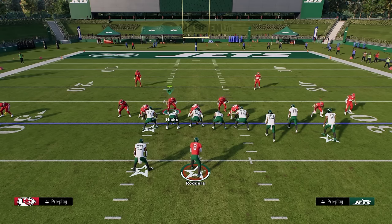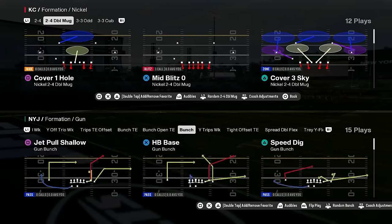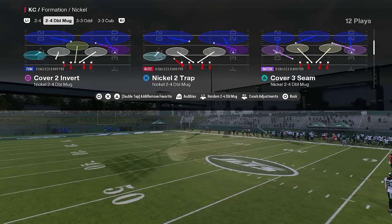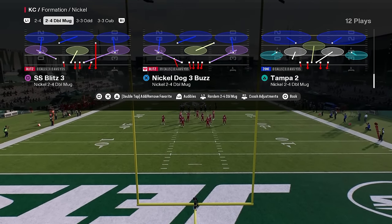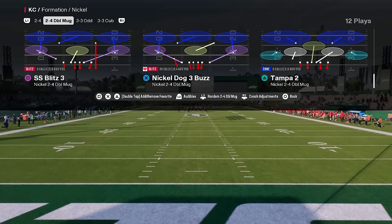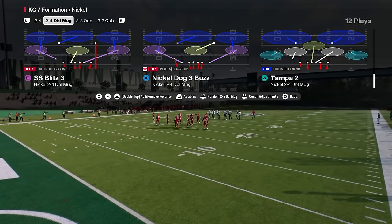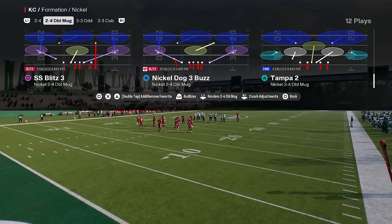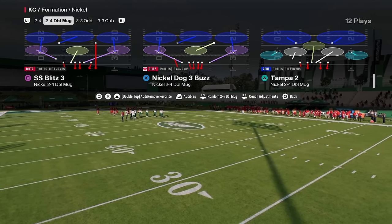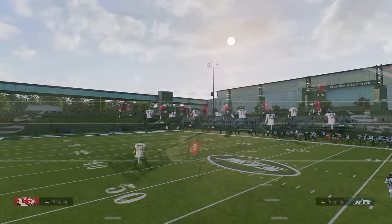Number three on our list is Nickel 3-3 Odd and we have a full defensive breakdown in our school community. Coming in at number two is a two-for-one defense — the most popular defense in online and comp Madden right now. It is Mid Blitz Zero and the play is Nickel Dog Three Buzz. We'll show this out of both the Two-Four Double Mug and the Nickel Double Mug. The weakness of this defense is really the pass coverage and some alignment issues, but the pressure aspect is very effective.